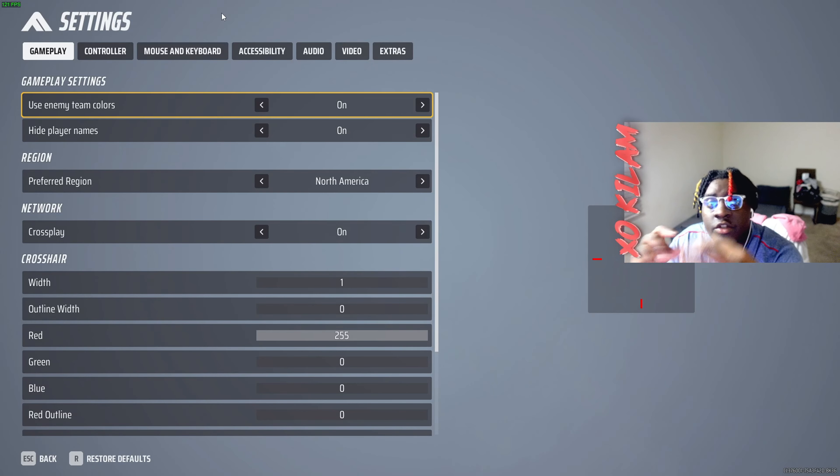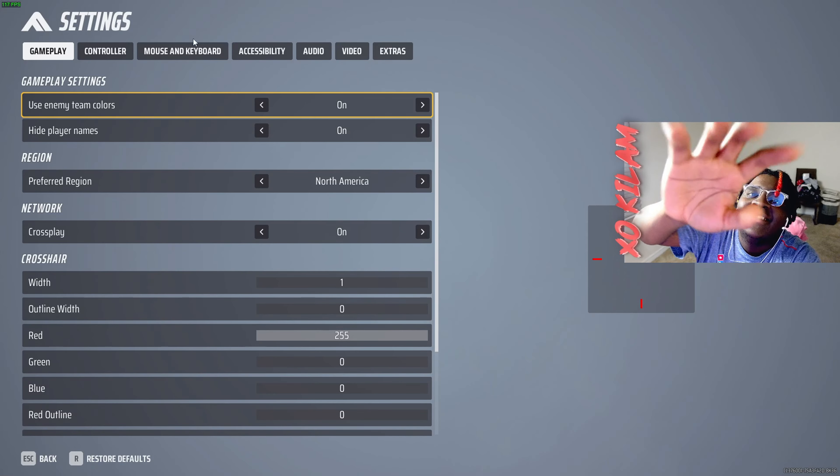For extras, there are obviously no settings to change there, and that's pretty much it. That is the best settings for the light class in The Finals. Thank you for watching, have a wonderful day — this was a super quick video giving y'all some setting tips and tricks. I'll see you in the next video, peace.